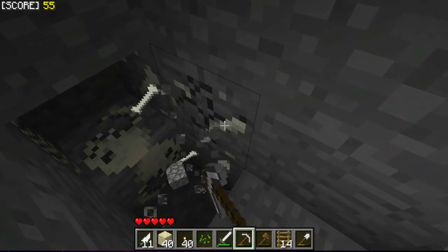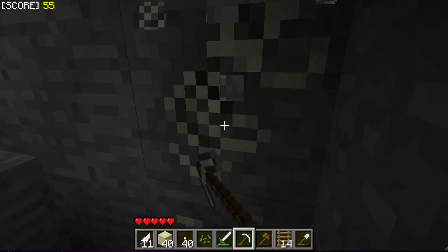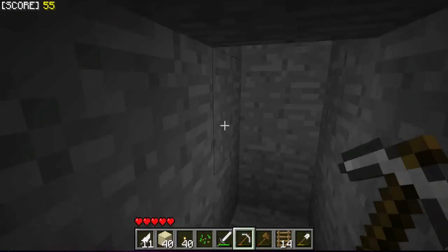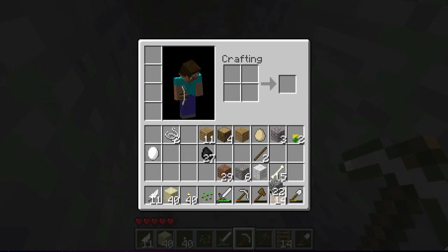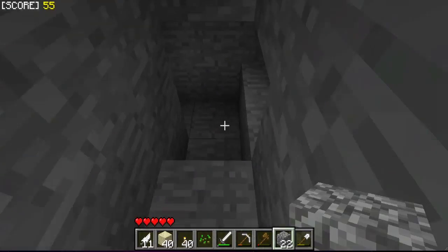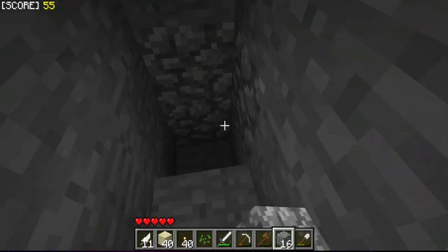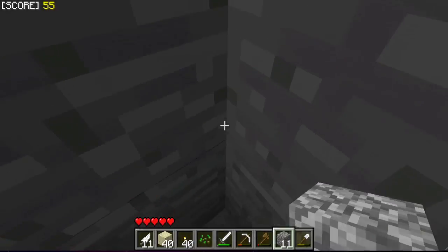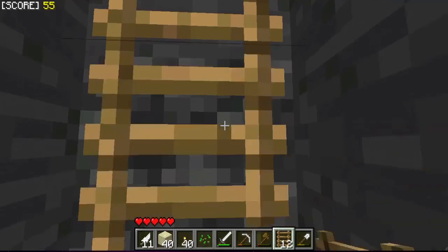I turned on the peaceful terrain - or something like that - which basically means all the things that you can get from aggressive mobs, like bones and stuff, come from nature as well. So they add fossils, and I'm not sure what else they add - they add something so you can get gunpowder. I'm not 100% sure what that is, but yeah, that's very cool.